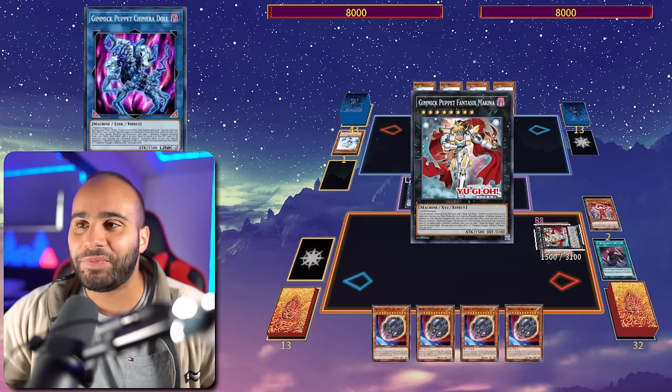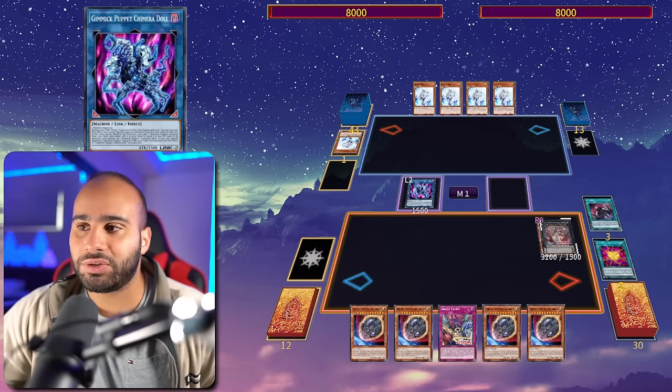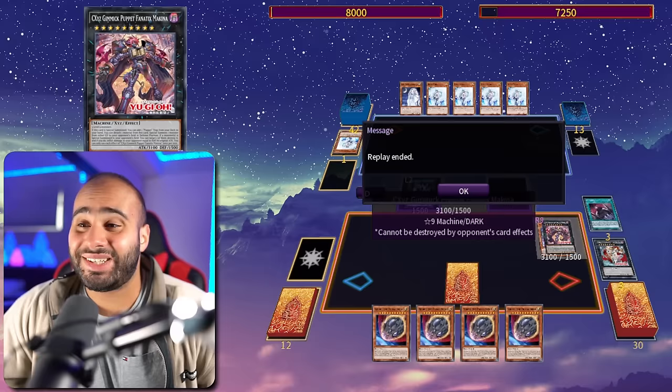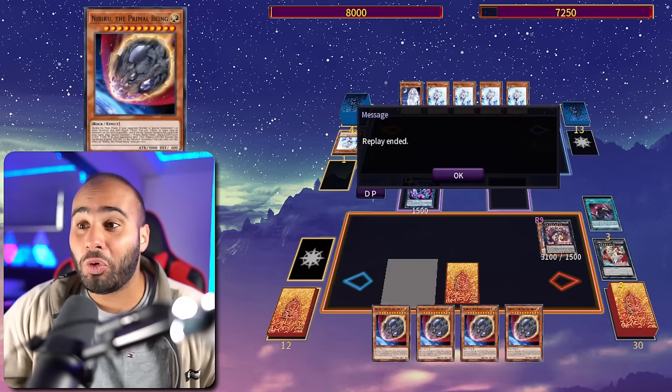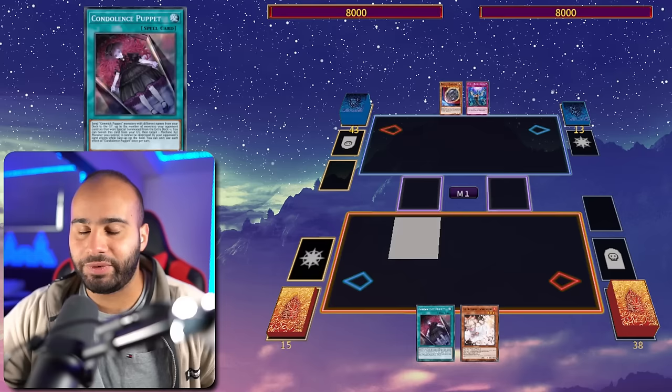Go into Chimera Doll, use its effect to search Terror Baby — we never normal summon so now we can revive back Bloody Doll and boost the level for a Rank 8 monster, unaffected by all those Veilers and Imperms. Surge Rank of Magic, transform into the Makina, then surge the Puppet Shop and use its effect to make it permanently indestructible by card effects. Time is called because we just burn our opponent. One card always gets there regardless of hand traps.